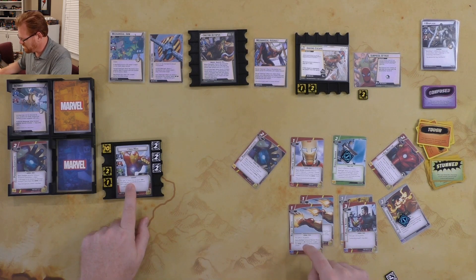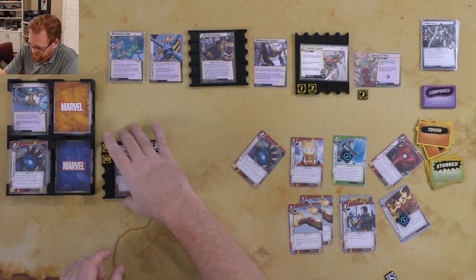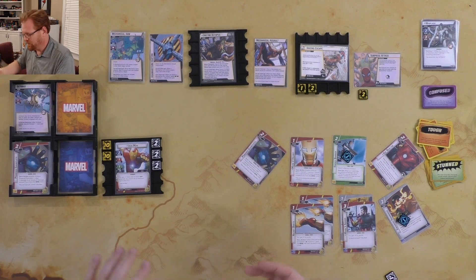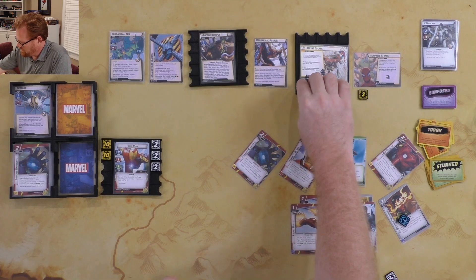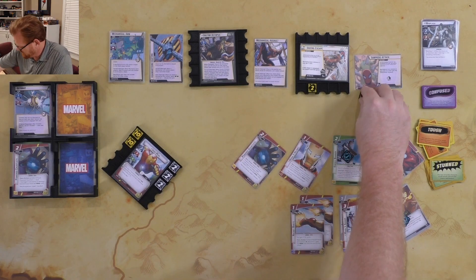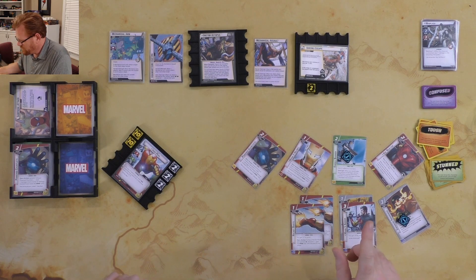We are going to take one threat off of the Daring Escape, then thwart for two to get rid of Surprise Attack because I do not want Quick Strike on those Mechanical Arms. Let's untap everything and draw up to seven cards. Looking at Doc Ock's hit points - he's got seventeen. So we need a big seventeen damage to take him out. I've got two of my seven cards. Right now I'm feeling good because I can take some damage, but if a couple of arms come out it's going to be really tough to get past him. The arms are going to be attacking for four by default now.